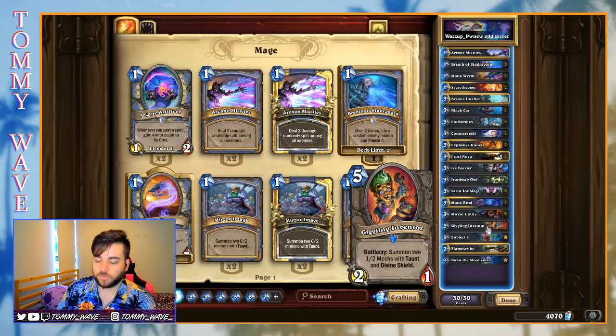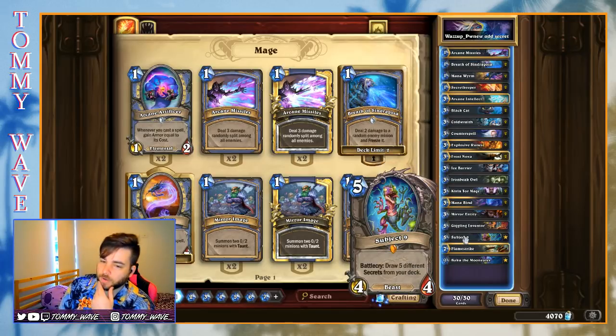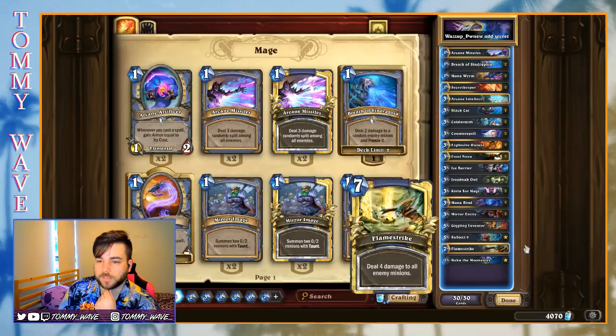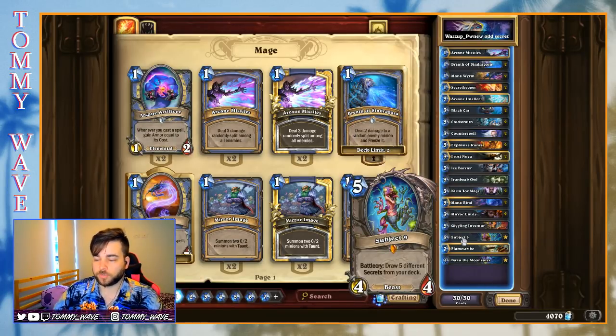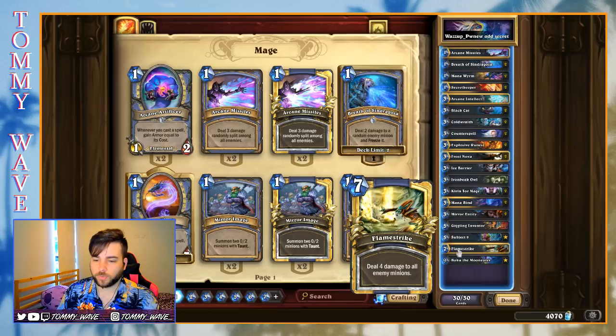Moving on to the fives, we've got Giggling Inventor — an all-star from the most recent expansion — to help hold down the fort and give us some board presence. Subject 9 here I think is one of the more interesting cards. We do have a big selection of secrets, so Subject 9 will often draw us four or five cards, but whether we'll be able to deploy them all in a reasonable fashion — they are mage secrets and do cost three — that's a different question. And then to finish things off, just a one-of Flamestrike for a bit of board control.